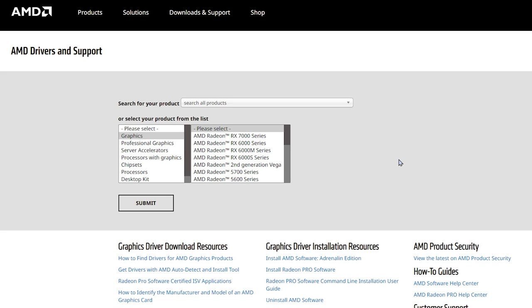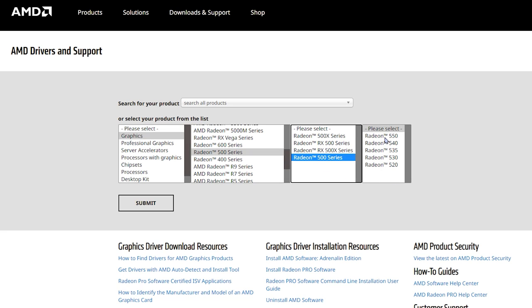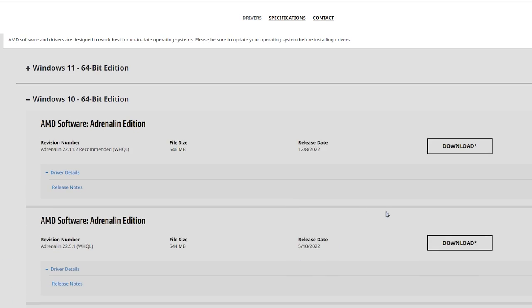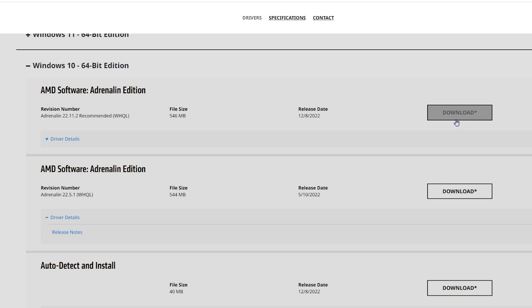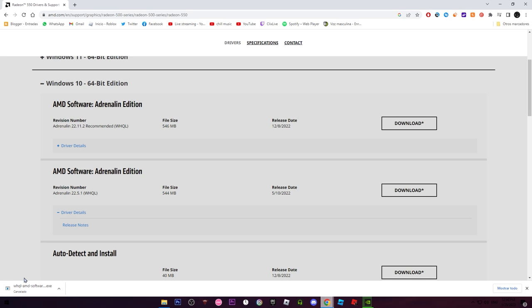If you have an AMD GPU, the description has a link to the AMD driver download page. Click on Graphics, choose your graphics card — for example, Series 500 or 450 — click Submit, then choose your operating system (Windows 10 or Windows 11). You'll see the available driver downloads — always install the most recent one. Click Download and once it finishes, install the drivers.